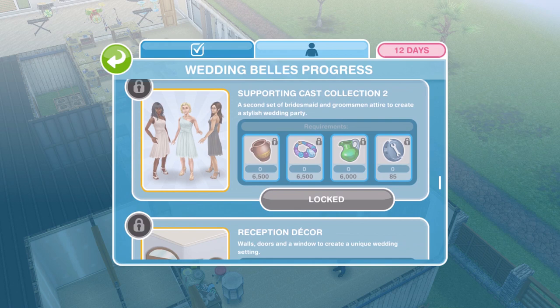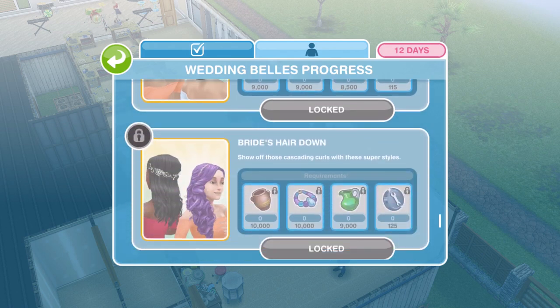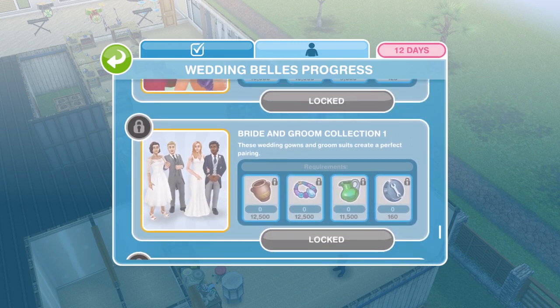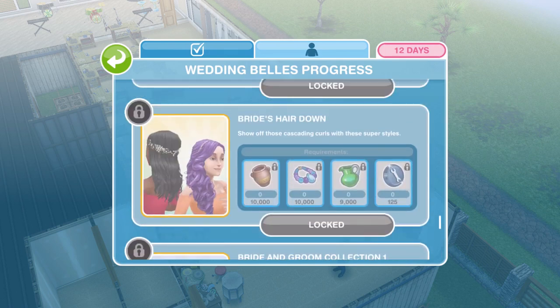Then collection two: reception decor, lights and music, bride's hair up, and bride's hair down — these are some beautiful hairstyles. Then bride and groom collection one, bride and groom collection two, and then the grand prize: by unlocking all previous prizes you get the wedding ceremony and reception — a home lot with ceremony and reception areas as well as a limo to provide the ultimate wedding experience. Wow, look at that limo — that is amazing!